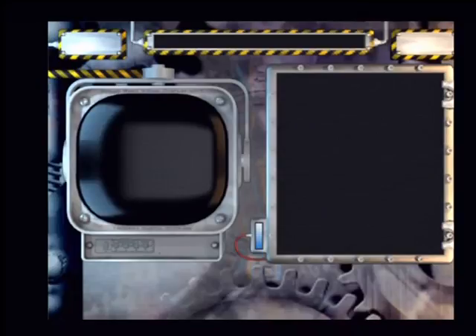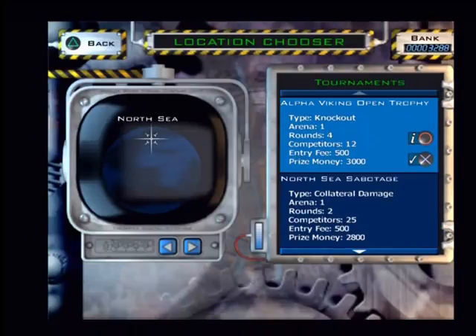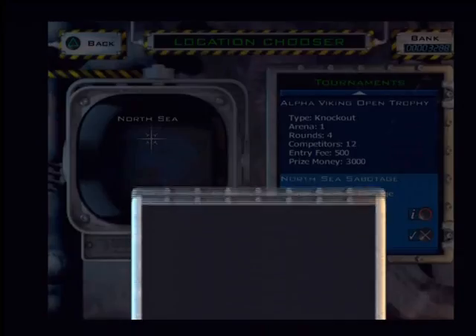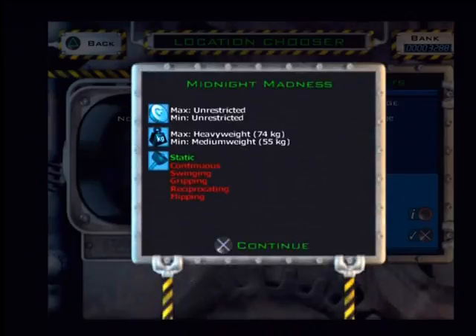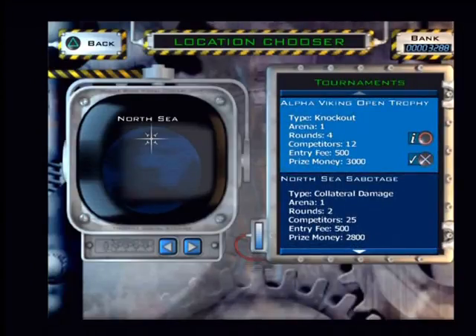Jewel 2 — everything's changed on him apart from his weaponry. At the moment I can see nothing wrong with his weaponry. We should have more than enough money — we have 3,288. Here is the North Sea Tournament. We have the Alpha Viking Open Trophy, the North Sea Sabotage, and the Midnight Madness Mad Bomber Challenge — you're only allowed static weapons in that so we won't be entering yet. Let's kick off with the Alpha Viking Open Trophy.